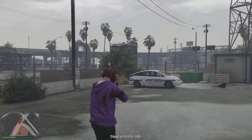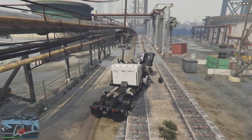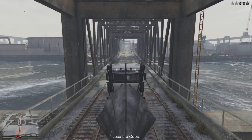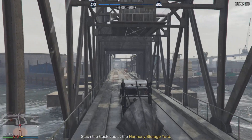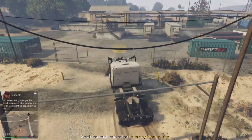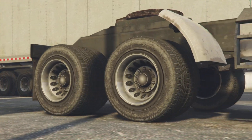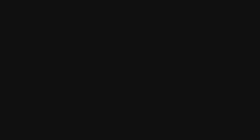Once you've cleared the enemies, get into the Phantom Wedge and drive onto the train tracks to lose the cops — the tracks are literally right there. You don't have to drive too far up, just stay on the tracks above the water and you should lose the cops quite easily. There are no helicopters, just police cars to avoid. Then drive all the way to Sandy Shores to deliver the truck. We can use it in the finale, which makes the last section much easier.